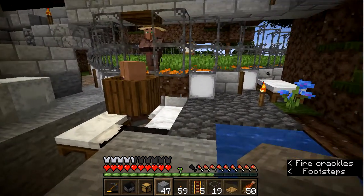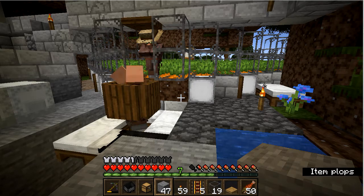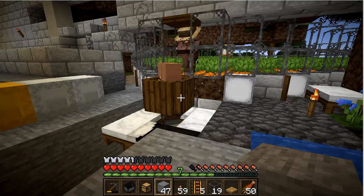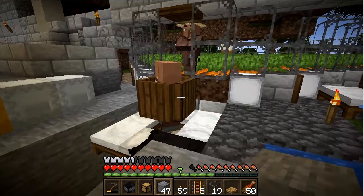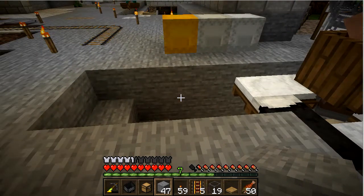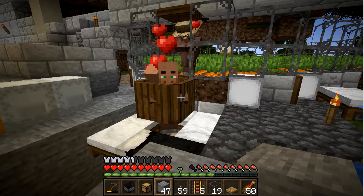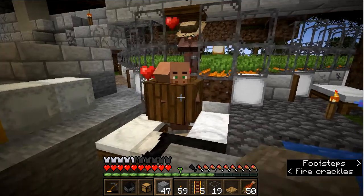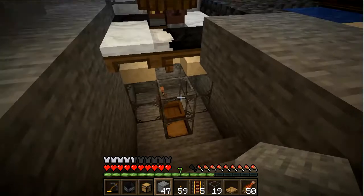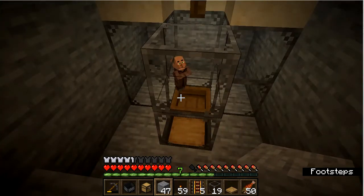Now I've got both of the villagers in. The farmer's there and he just gave them carrots — that is exactly the way this is supposed to work. And they are breeding. That's perfect, that's exactly the way this whole system is supposed to work. Imagine that. Let's see if the baby villager comes out. And there he is, tucked away, nice and safe. This is great.